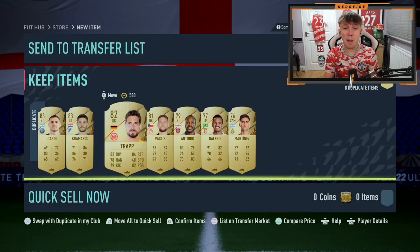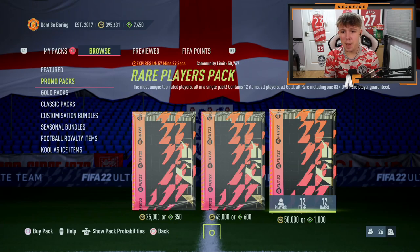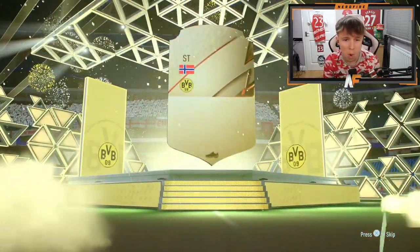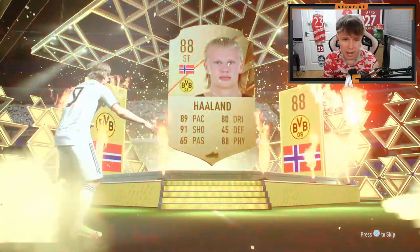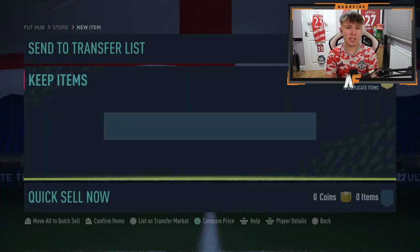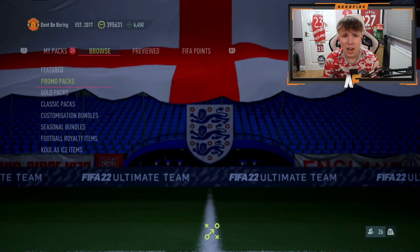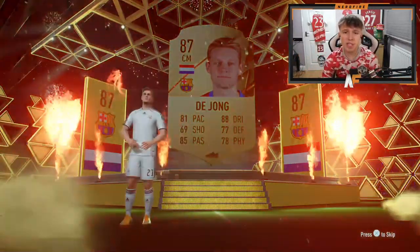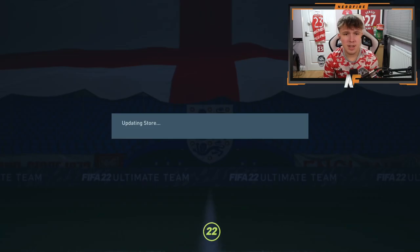I've got the 50k packs back from last week as well, so that'd be nice to get through. 50k pack number six - not a single walkout so far - oh there we go, 88-plus walkout! It's Erling Haaland - I'll take that, it's not bad. Oh, two walkouts in that pack, that is a lot more like it! First pack of the second half, we kick off with a walkout - Frankie de Jong, 87 rating.